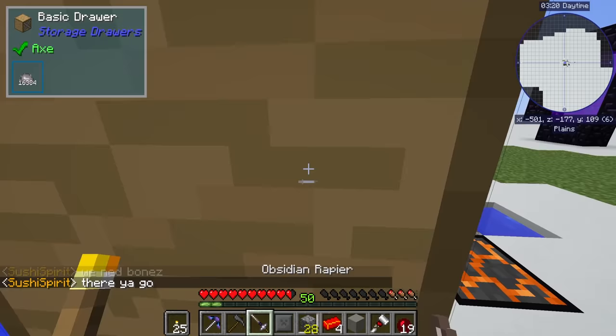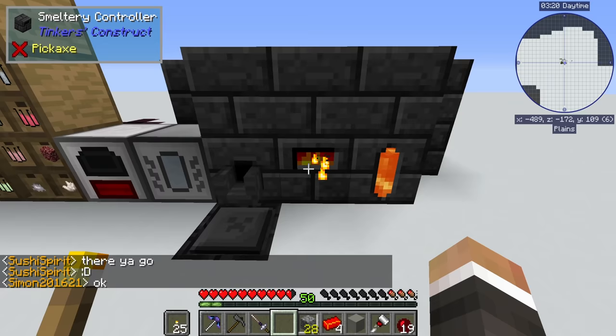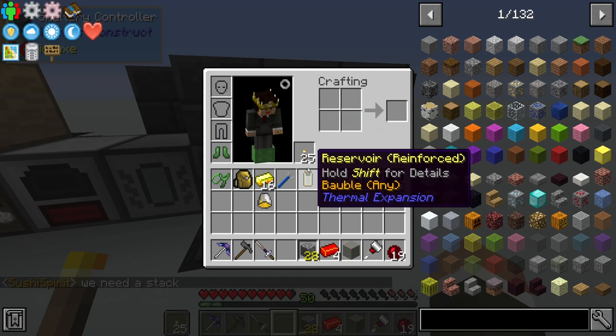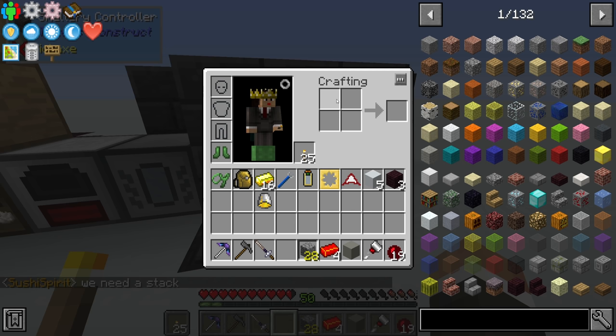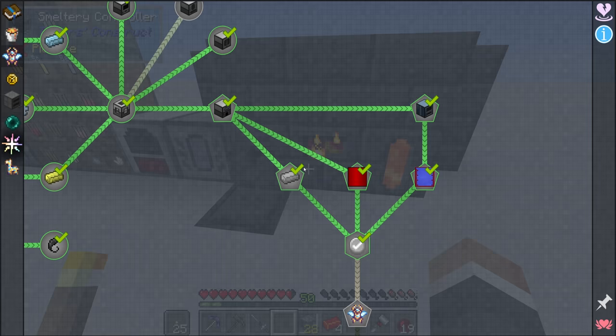I think we will be doing a little bit of work with Tinker's today because I very much want to get some armor. I've mentioned it for the last two streams now but we've yet to actually get any armor outside of the slime boots, which have been doing a pretty good job at preventing fall damage, but I do not think they are going to help us too much when it comes to actually fighting mobs.